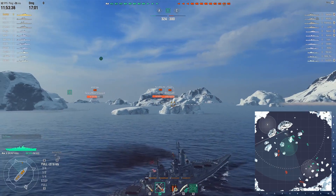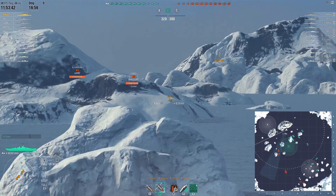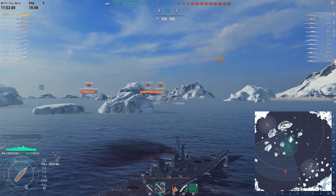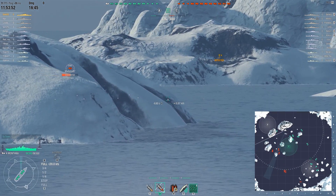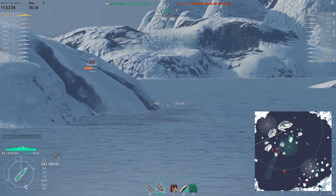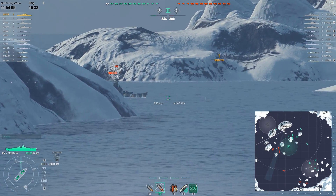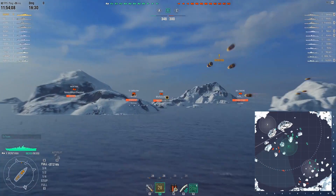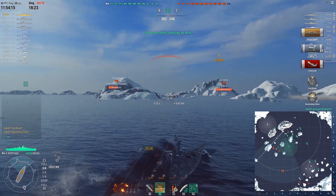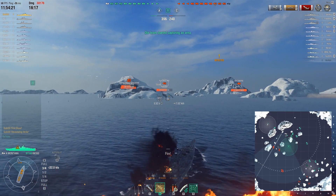The first target he really seems to want to go for is that Iowa, but he keeps checking forwards just to make sure that there isn't anything dangerous coming suddenly from there. This Iowa seems like a really good target, because she already has taken quite a bit of damage - she only has like 30,000 HP. The Baltimore popped up, but our hero is still not switching targets. He takes a look at it, but this Iowa just appears and seems like a really good shot. First salvo of the game, and it takes out the 38,000 HP Iowa in the first salvo. And that's how you get first blood.